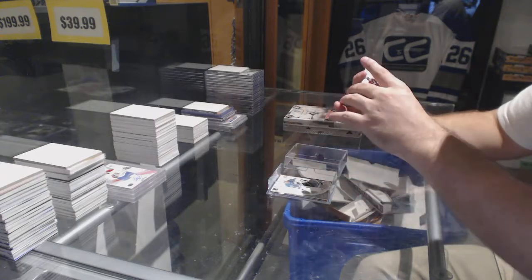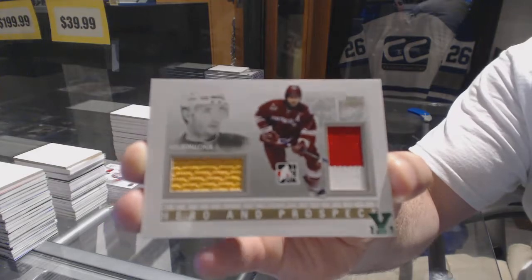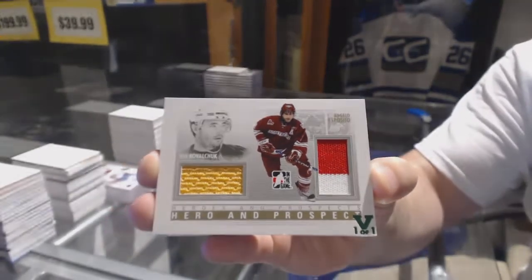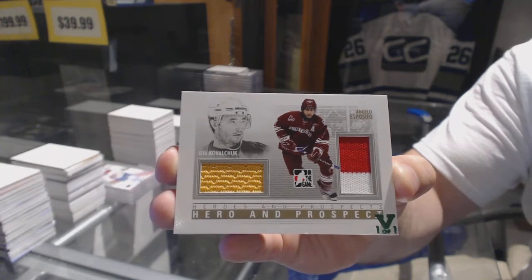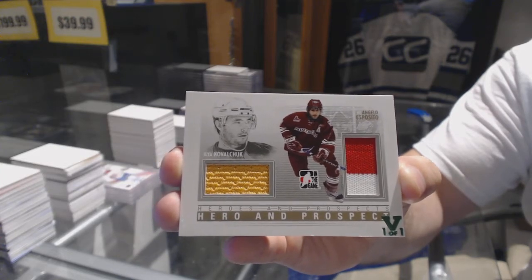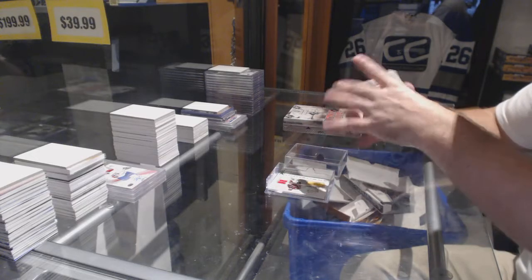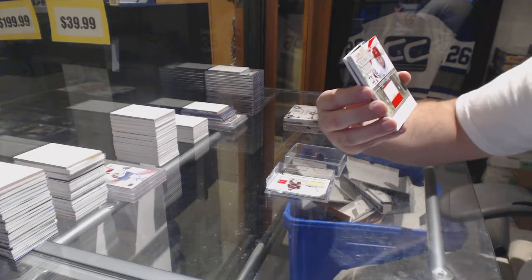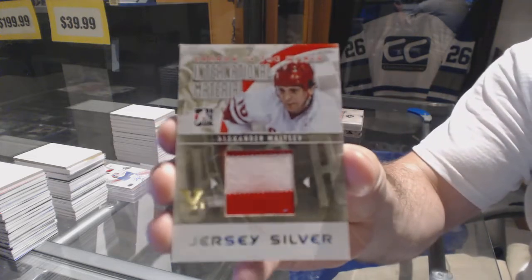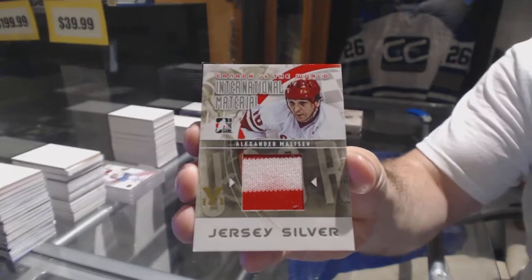We've got a heroes and prospects dual jersey of Kovalchuk and Esposito. And we've got a jersey silver of Alexander Maltsev.